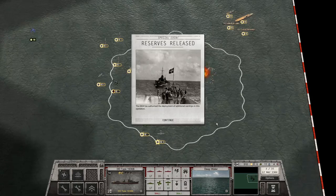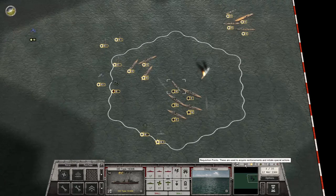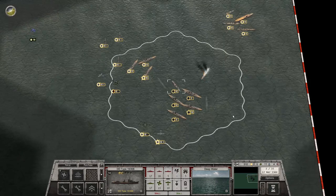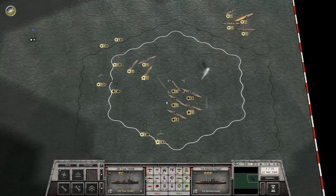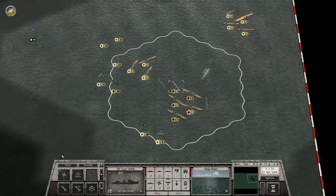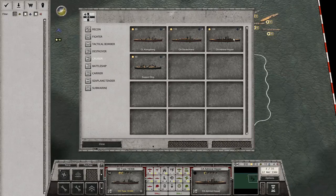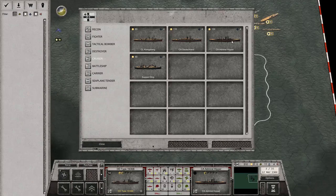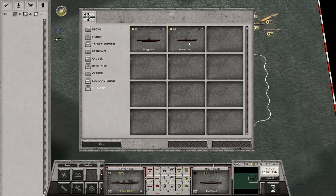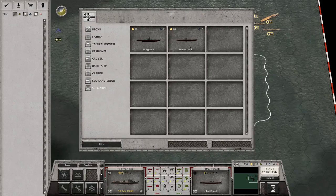The OKM has authorized the deployment of additional warships in this operation. So 11 operation command points and 300 requisition. So what can we get for 300 points? I can get two more Admiral Hippers — that's 8 command points and 260 points — plus another submarine, that's 300 points and 10 command points. That sounds like a good idea. So two more of these.